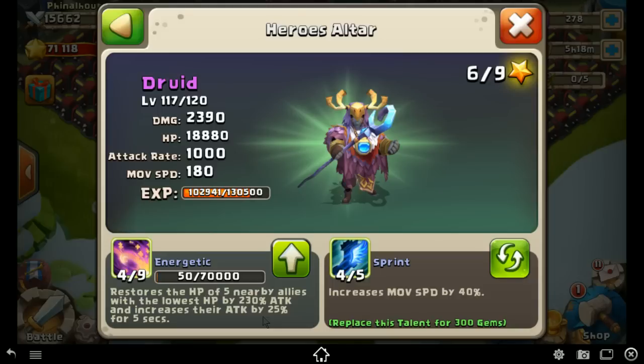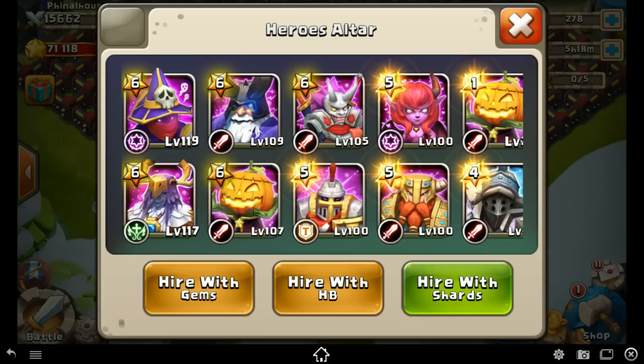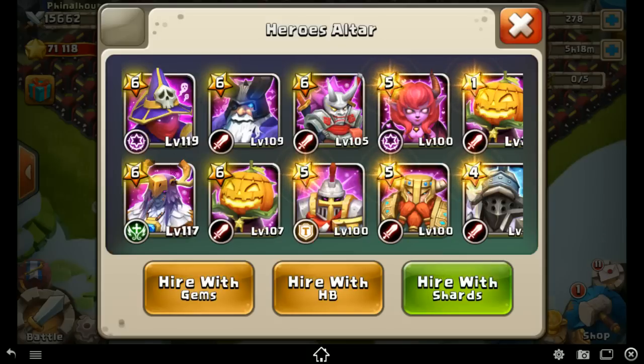The second part of the ability is the attack buff, and that is something else. At 25%, once you start getting into the higher levels — like Spirit Mage with 3154, Pumpkin Duke with 3164, Ninja with 3166 — that 25% boost really starts to produce very large increases.